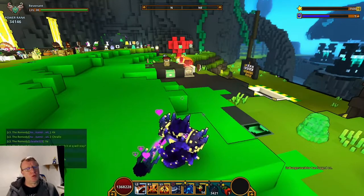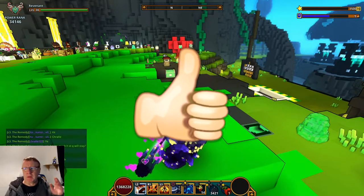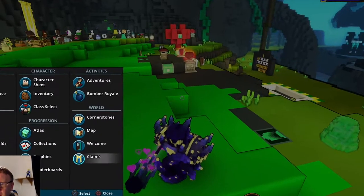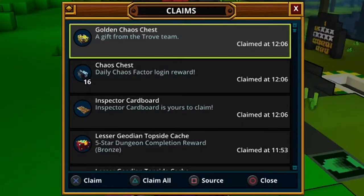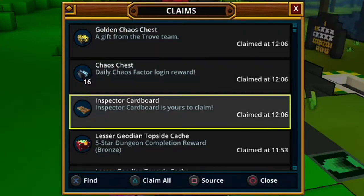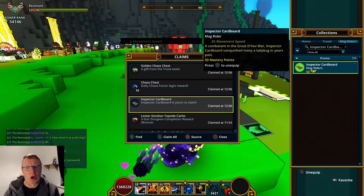Hi guys, welcome to another one. I wasn't going to do a video today but I've just got to tell everybody — please do log into Trove today. We have got an extra golden chaos chest as well as the daily chaos chests, and this Inspector Cardboard mag rider, as you can see here — it's 25% movement speed, it is a mag rider, and it's 50 mastery points.